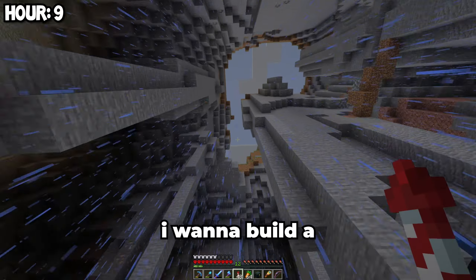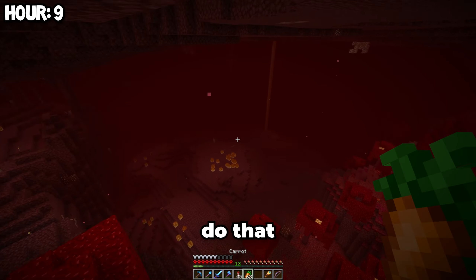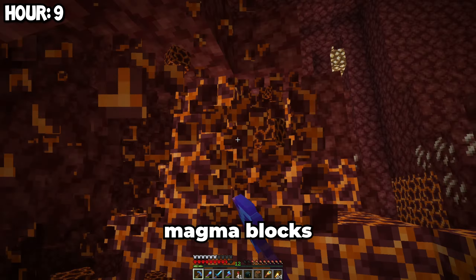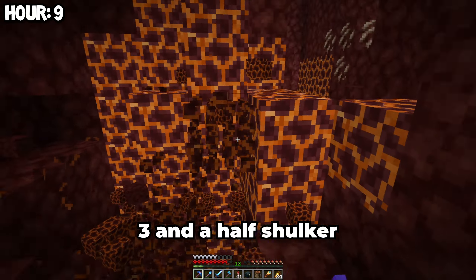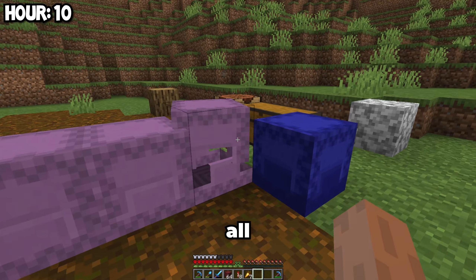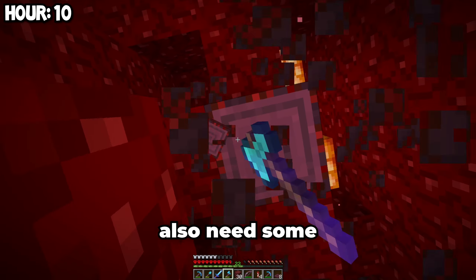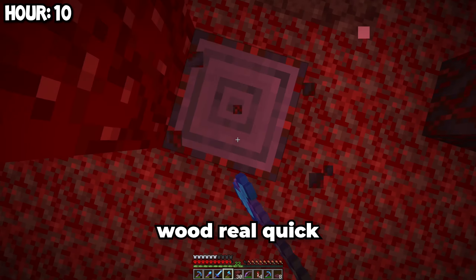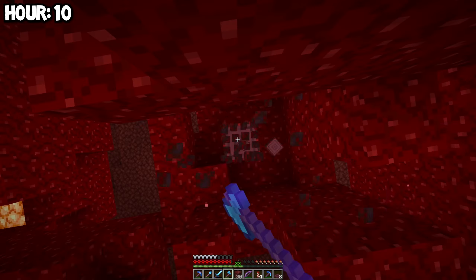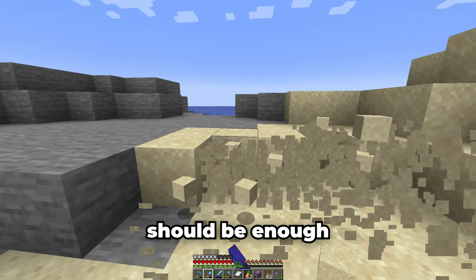I want to build a pigman farm next. But to do that, I'm going to need to gather a lot of materials. The first material I'm going to gather is some magma blocks since I need about three and a half shulker boxes full of it. I collected all of the magma blocks I need. I also need some trap doors, so I'm going to gather some wood real quick. That should be enough wood.